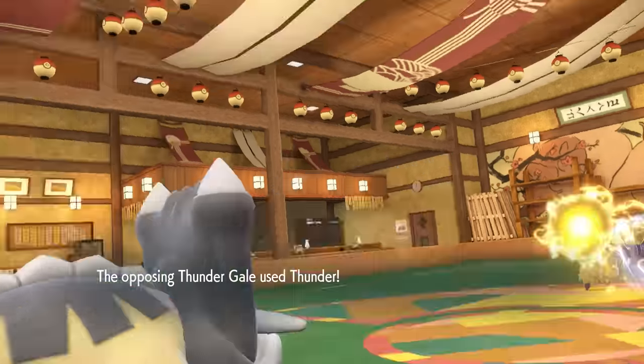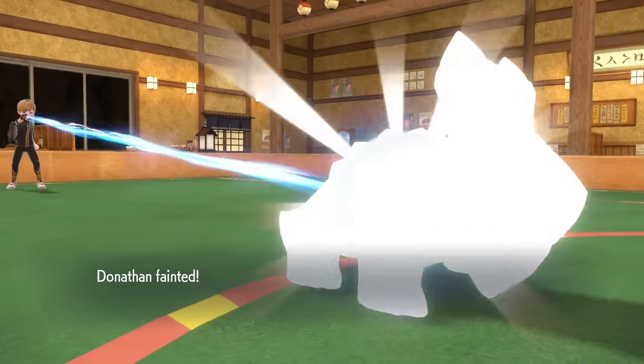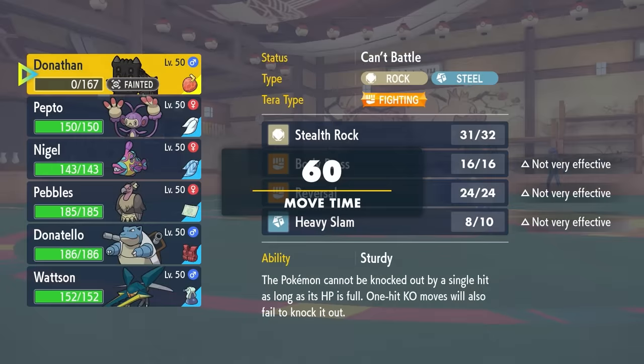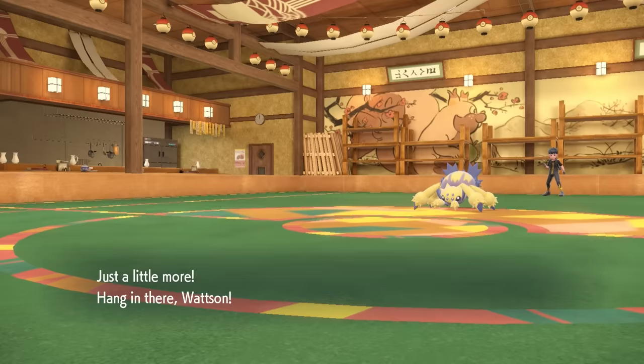Bastiodon is not going to do super well for the remainder of this matchup, so I just decide to stay in. They finish me off with one more Thunder. While we do go down, at least I was able to set up my Stealth Rock, and we got this thing chipped to the point where it should be pretty easy to take care of.